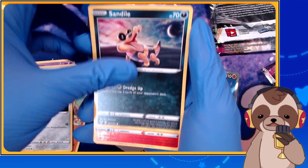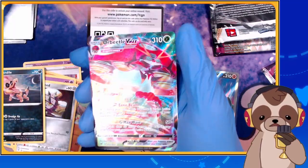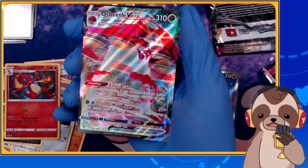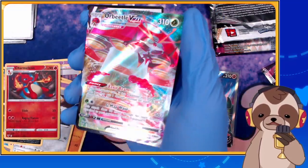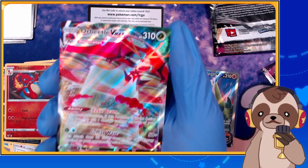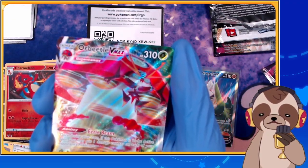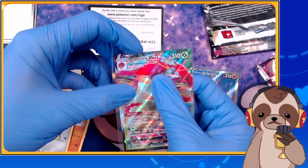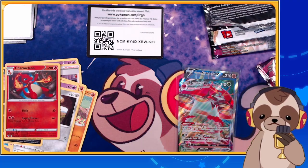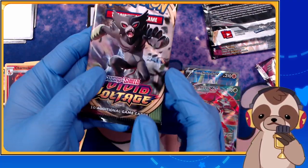Vivid Voltage pack two: Dusknoir, Beautifly, Shuckle, Drilbur, Aromatisse, Dusk Lycanroc, Ferroseed, Sandile — I love that smiling Sandile! Reverse holo Charmeleon, and Orbeetle V-MAX — holy heck, these cards are looking amazing! I love the full art, they just look so dapper. That makes two in a row getting full art gigantic cards!